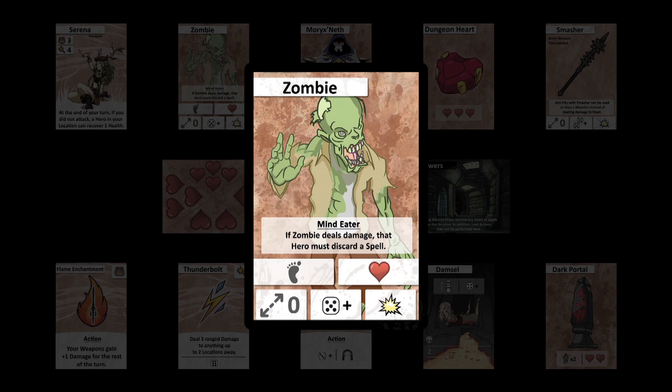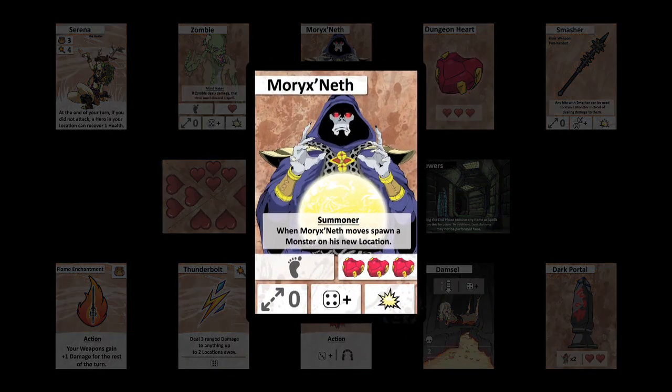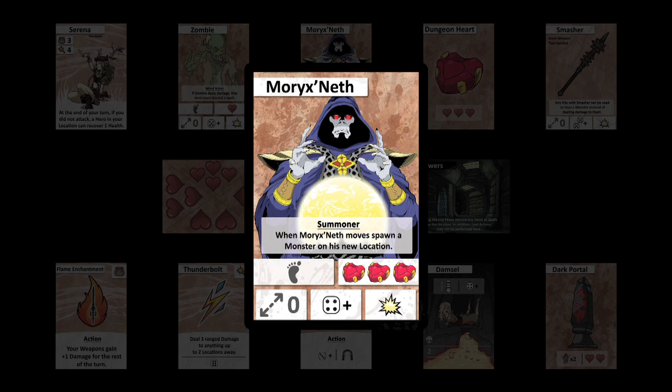Monsters are active unless they have been stunned. Boss cards represent more difficult monsters, but their iconography acts the same. The bosses have health that works in a different way though — their health is indicated as dungeon hearts. This shows that they can only be stunned by damage until the shown amount of dungeon hearts have been collected and defeated. Note that bosses do not count as monsters when affected by spells or other card effects.